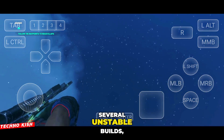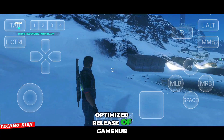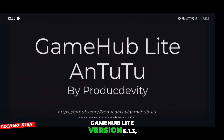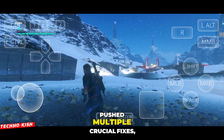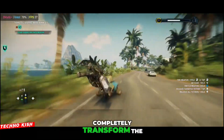Guys, after wading through several unstable builds, we finally have what looks like the strongest and most optimized release of Gamehub Lite so far. This is the brand new Gamehub Lite version 5.1.3, and in the last few days the developers have pushed multiple crucial fixes, improvements, and restorations that completely transform the experience.